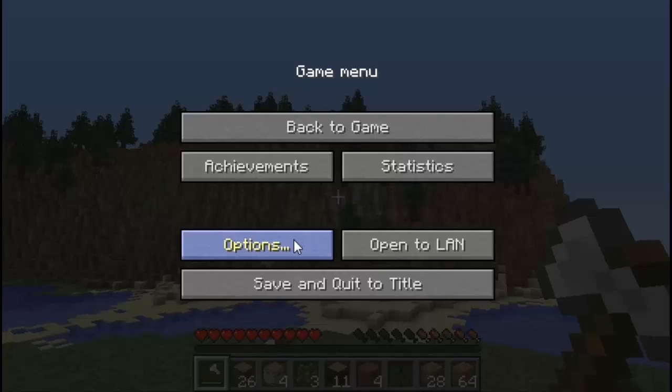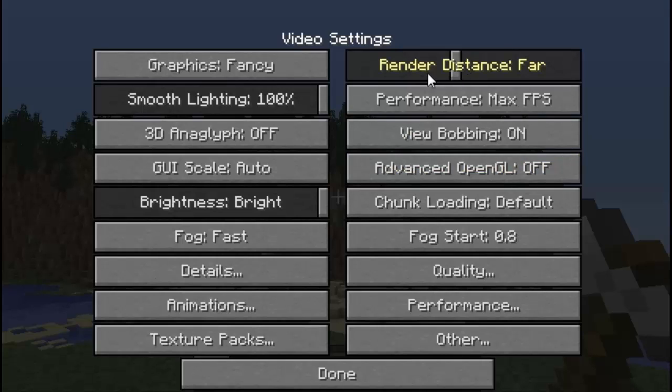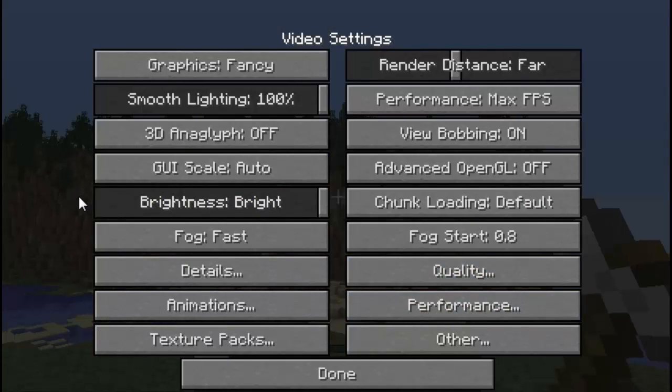If I press Escape, go to Options, then go to Video Settings — it is lagging right now because I'm rendering out a video — you can see that I have smooth lighting set to 100%. It will display a lot more options than before, which I really like about OptiFine. It will display way more settings, and you can actually have a Texture Packs button right here. You can click that texture pack button and change your texture pack in-game, even in multiplayer, without having to sign out.